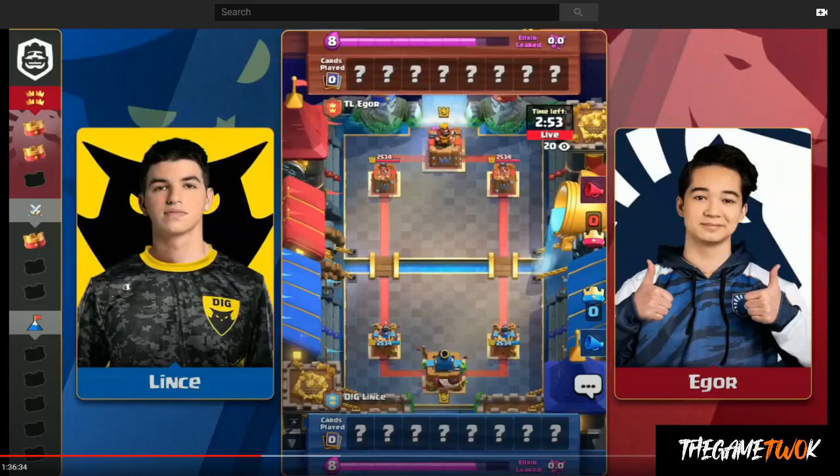Hey everybody, it's Glenn back with another Clash Royale analysis video. We're taking a look at the set in CRL West between Igor and Lince — perhaps one of the greatest sets played in Clash Royale esports history, at least in CRL West. This is game number two. If you missed game number one, it's in the notes. Be sure to check it out. We're going to be breaking down all three games in this series.